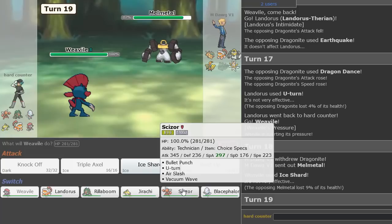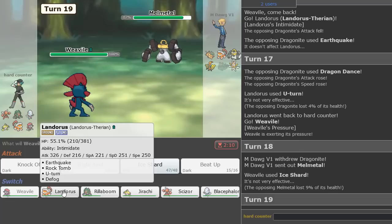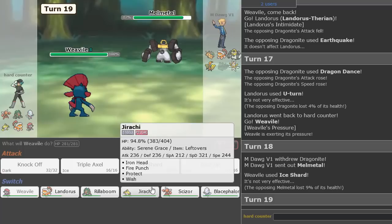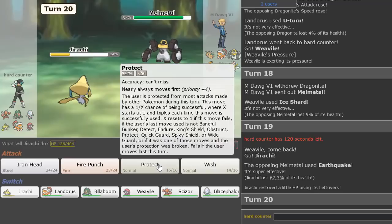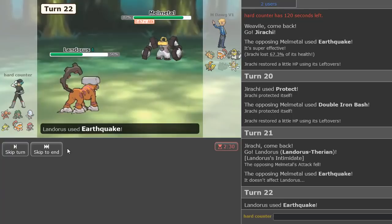If I U-Turn out here I should be able to go Weavile and Ice Shard. He's scared and chipped as well — pretty good. So we know this Kartana is probably Scarfed. Maybe I keep Scizor around for that purpose. Could go Landorus here — I definitely think Blacephalon is a win condition. He actually Earthquake turn one, so I don't think he's Banded.